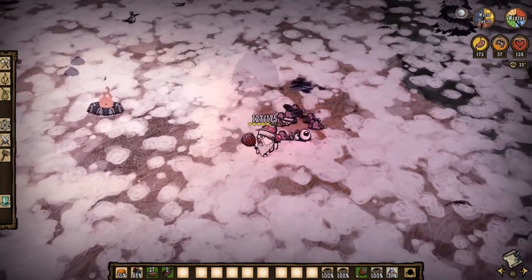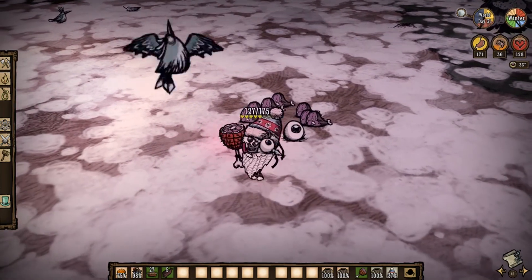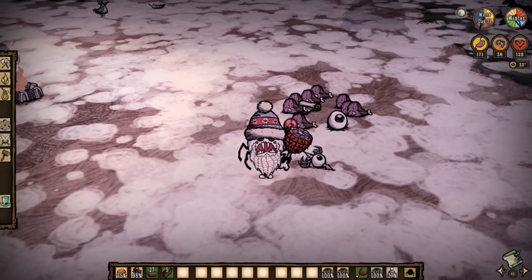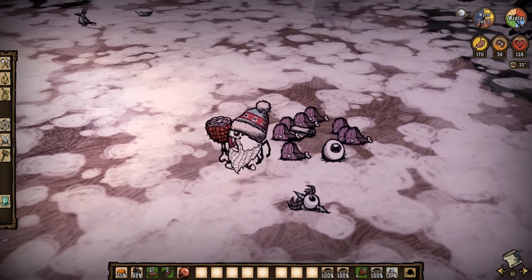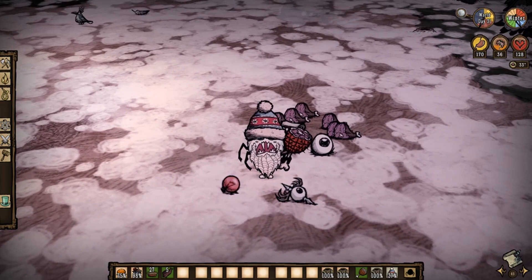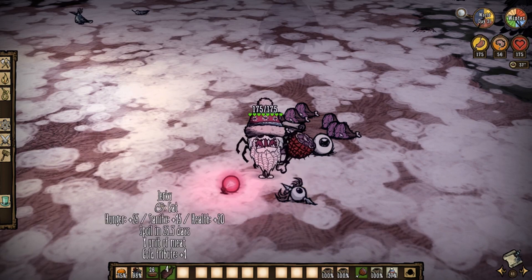The festive lights have returned to the Winter's Feast, currently only dropping through Claws and Deerclops. They last 160 days, can refuel minor hats and such, and give color to glowcaps. However, the player can also fish them out of the oasis with a slight chance.